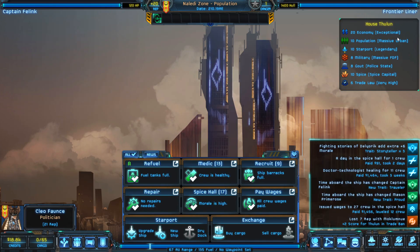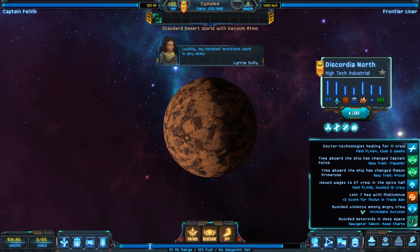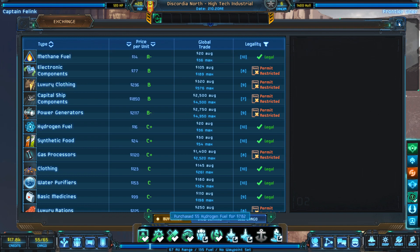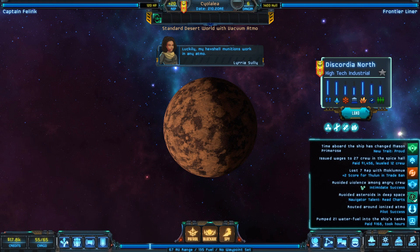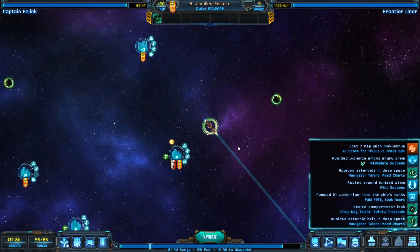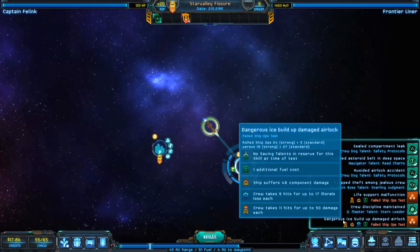Methane fuel and scrap here have bad prices so we leave empty-handed and head to the high-tech industrial world. We land and find hydrogen fuel at a really good price — we only need 55 units and that fulfills the commodity delivery quest. We waypoint back to the delivery point and head off. On the way back our life support fails — that's bad — and there's a dangerous ice buildup, but we maintain crew discipline.